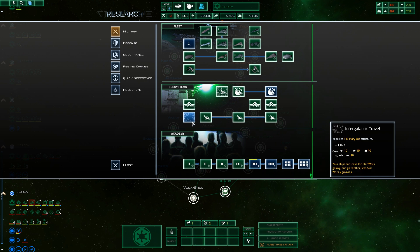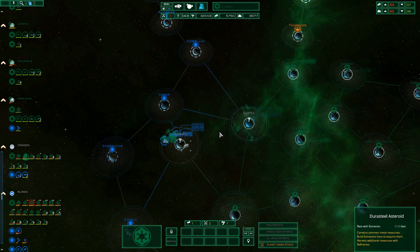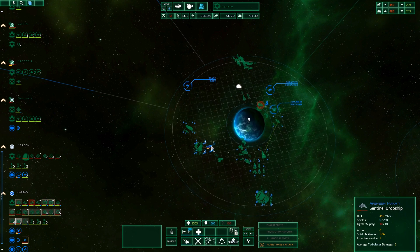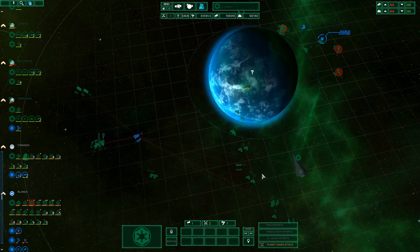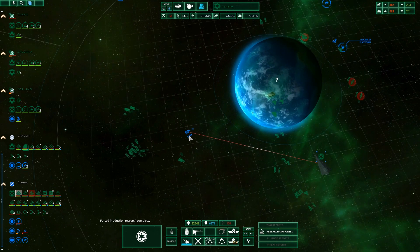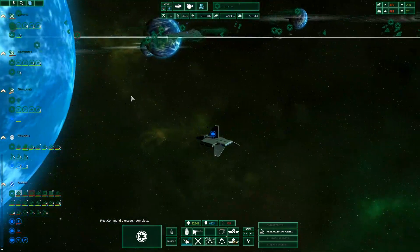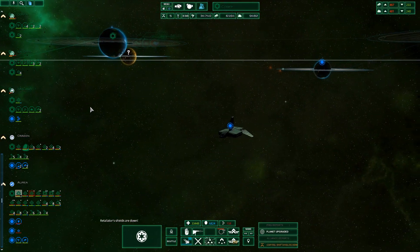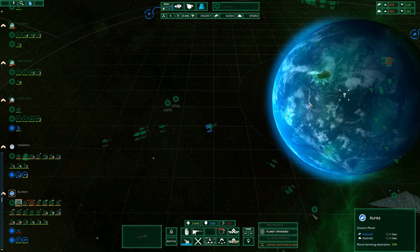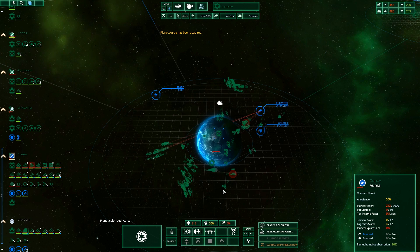We can queue everything else up. We don't really need intergalactic travel but if we're going to be completionist about this we'll get that and diplo tech. Will it make it on its journey? There we go — okay, now it's our planet.